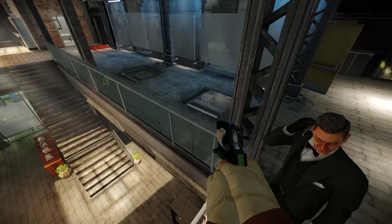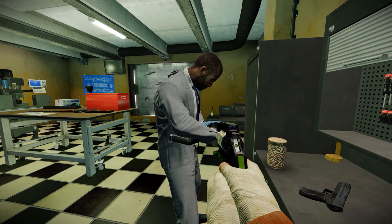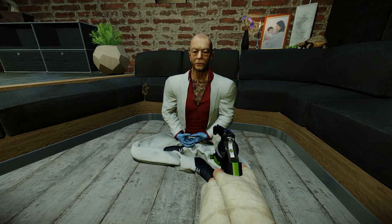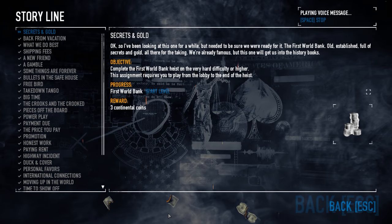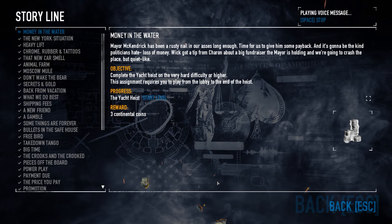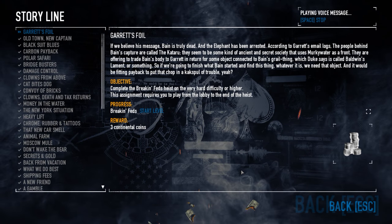They also made a few changes to the safehouse voice lines. Duke and Chainz got a couple of new voice lines, but the most interesting one is that Jiro can no longer be interacted with to chat, which pretty much confirms that the man in the red murky suit is actually Kento. As I said at the start of this video, the in-game storyline got an update, and it does give a bit of insight into the lore, such as the fact that murky water is being used as a front for Kataru.